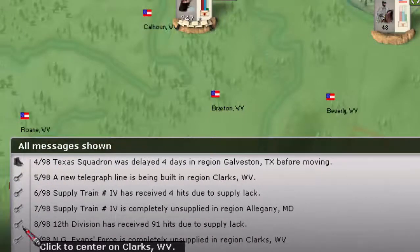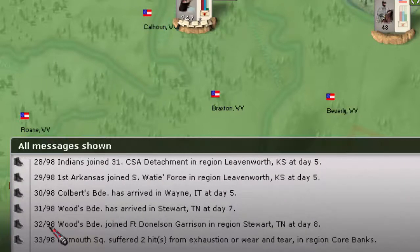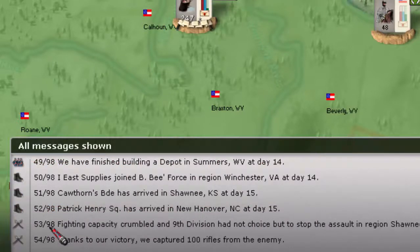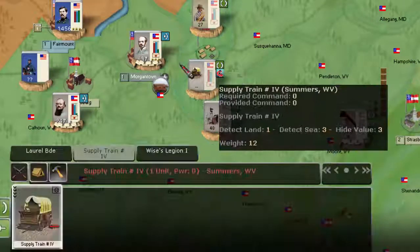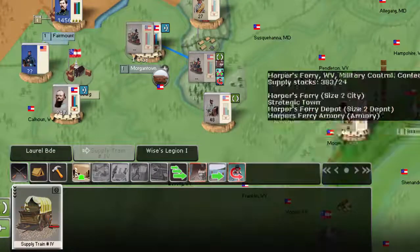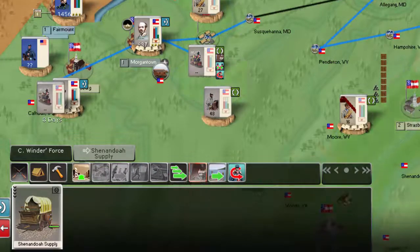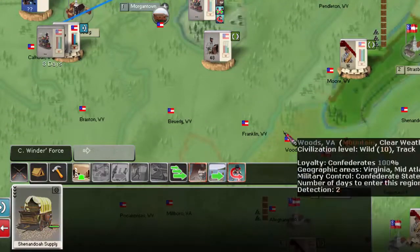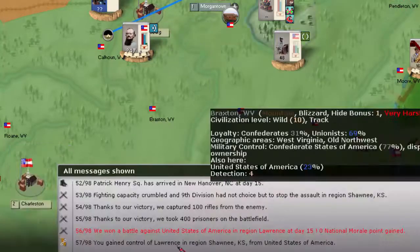91 hits due to lack of supply — that is a lot of loss. That does not make me feel good at all. Here's the victory at Lawrence. We did finish building the depot — and here it is. Let's see if we can move rail. This time we're going to actually be able to send forward supply. The weather's not as bad this time, but we're going to get hit with another massive wave of losses without a doubt.